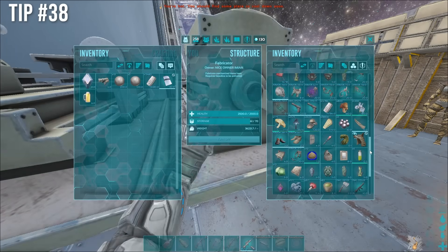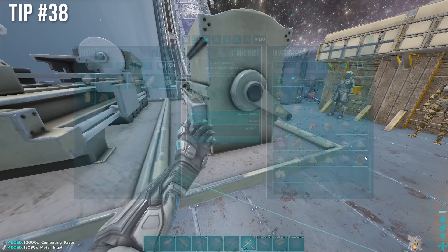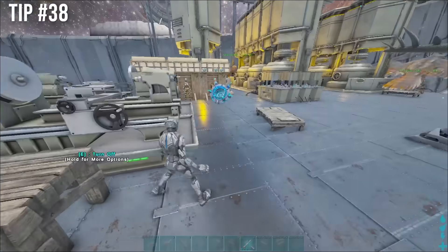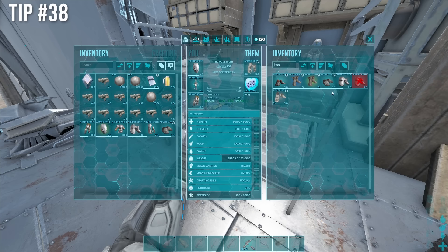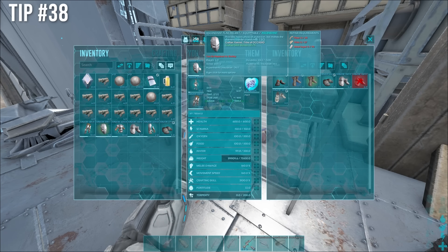If you have VPN software, to scout a base just get in render of the base where turrets won't shoot you, then turn on the VPN. Once it's connected, run and you'll be able to view the map in real time without being shot at because you're not really there. Then when done, turn off the VPN. Be careful — if you leave the VPN on too long, you can disconnect from the server.